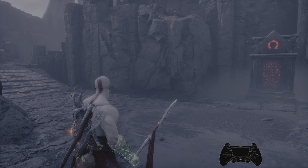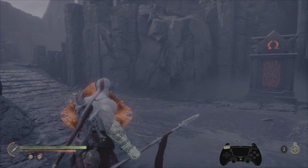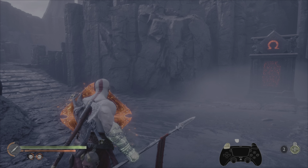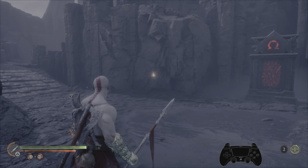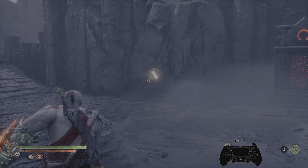To throw spears faster in God of War Ragnarok, you're going to be using the Shatterstar Shield animation cancel. Make sure you have the shield equipped, and then what you're going to be doing is clicking L1, sliding to L2, and then clicking R1. Very simple input order. In slow motion: click L1, slide to L2, click R1.